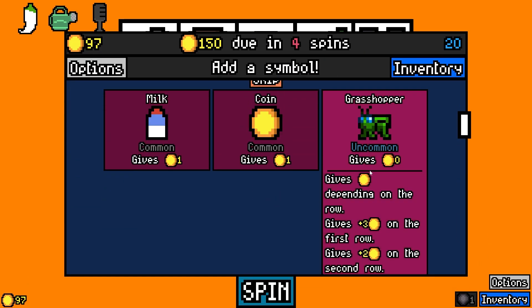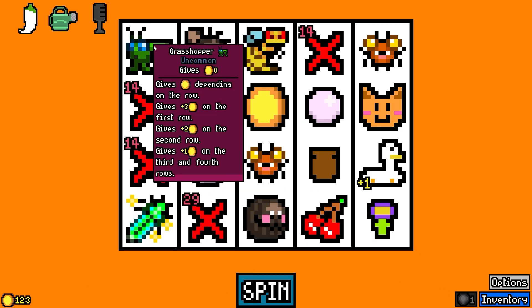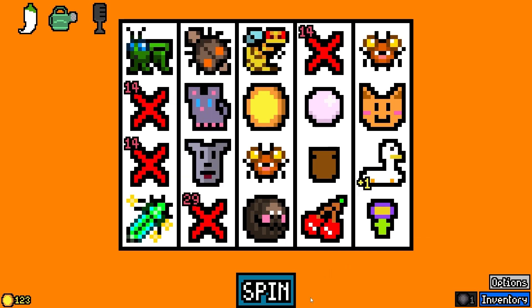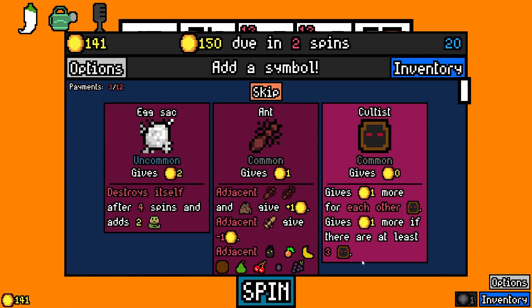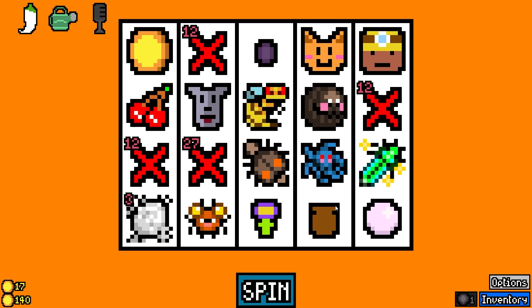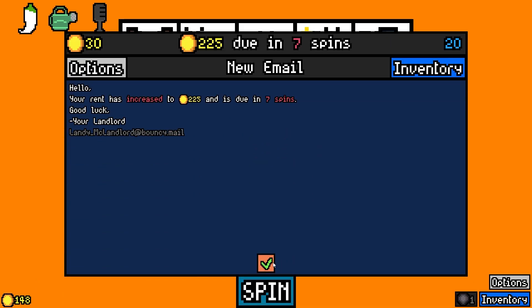Grasshopper! Let's go! It gives money depending on what column it's in... actually, the grasshopper gives money depending on the row — gives three in the first row, two on the second, then third and fourth. Interesting — on the fifth row it doesn't pay anything. Let's grab that egg sack — here we go. We made it, but barely.